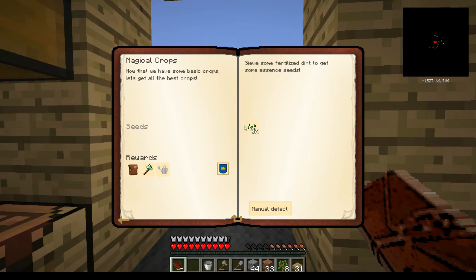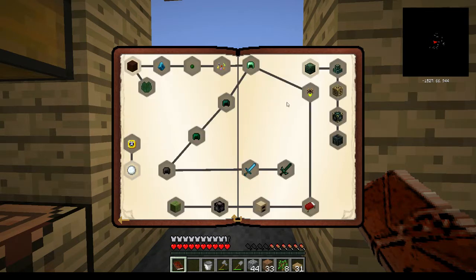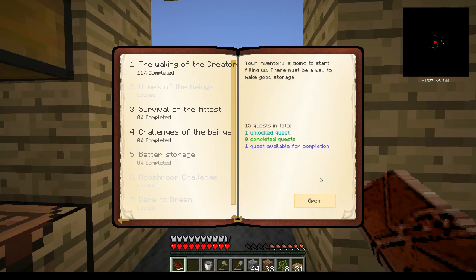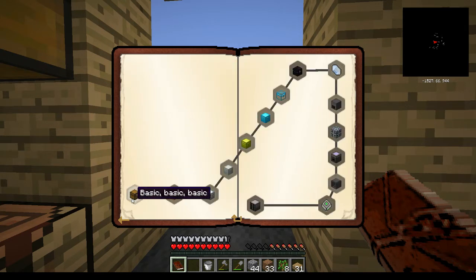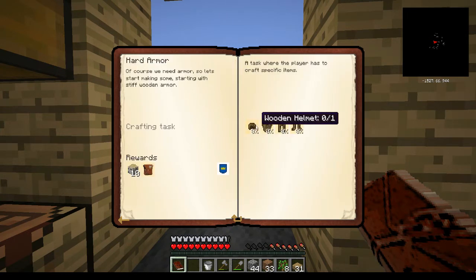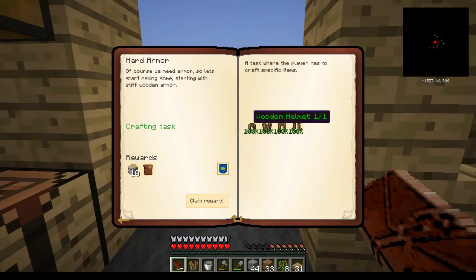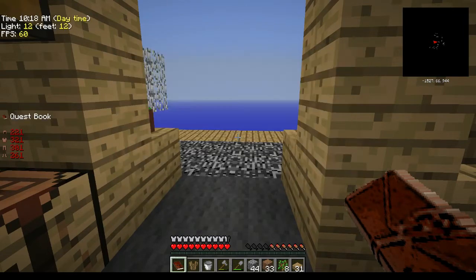For magical crops we can't do this one yet — need essence seeds, and they want crazy stuff we can't do yet. We'll start growing crops later. For better storage, we gotta make some chests — they have a weird recipe. For 'Survival of the Fittest,' we can do this one real quick: make ourselves some wooden armor. We're not gonna wear it, but we can make it real quick just to complete the quest. Worst pair of leggings ever — there we go — and the helmet, and some booties.